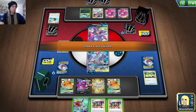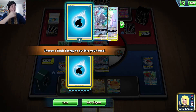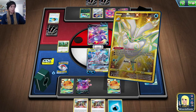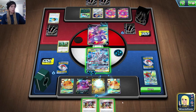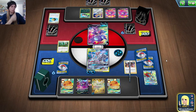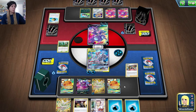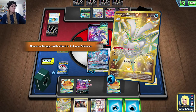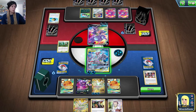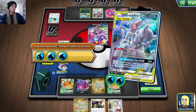They have no GX Pokemon, so Keldeo is not going to be beneficial here. I discarded the Keldeo because there's no point having it on the bench — it'd just be an easy knockout for them. We'll go with Rocket Splash for 180. Six energy times... yep.